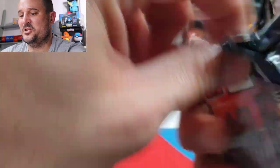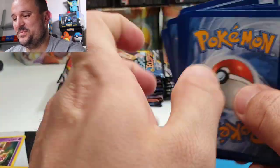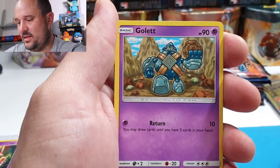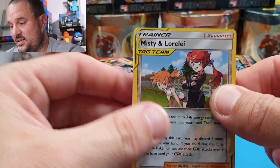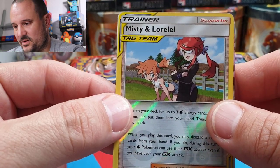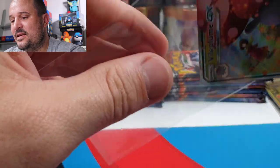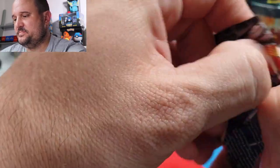Come on ADP, come on Charizard — don't hide from us! Next pack: Water Energy, a Dartrix, Cosmoem, Mawhile, Golurk, a Dewpider, Helioptile, Carvanha, Tepig, Misty & Lorelei — I pulled the secret rare of Misty in either VMAX Rising or Rebel Crash, the Japanese set, which was amazing — and a Vileplume GX! Yes please! Into your sleeve — not bad at all!